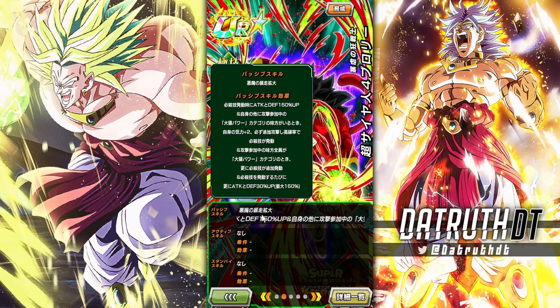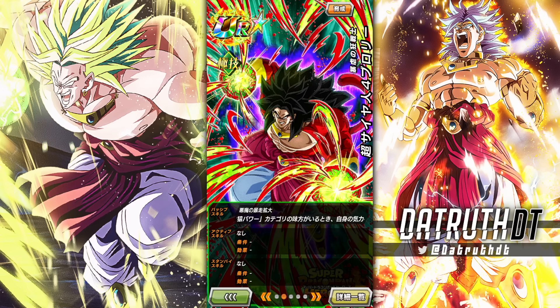For his passive, he gets 150 attack and defense on super attack if there's a Great 8 Power ally in the rotation. He gets a high chance for an additional super, and if the entire rotation is Great 8 Power he gets a guaranteed additional super. Every time Broly performs a super attack, he gets 30 attack and defense, up to a max of 150.